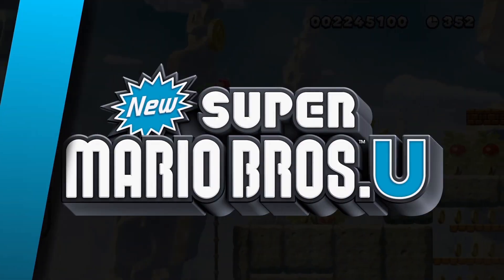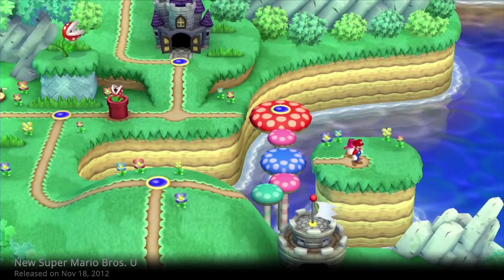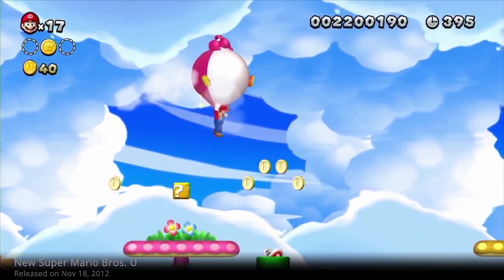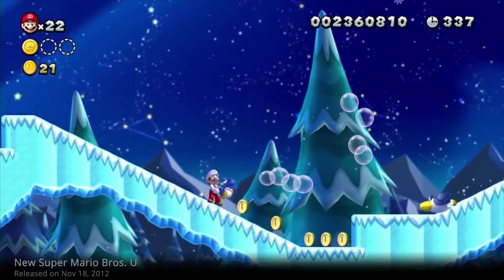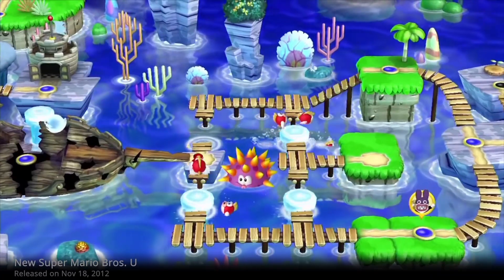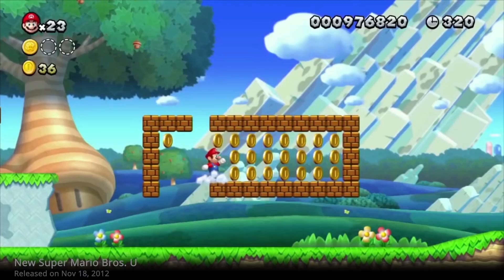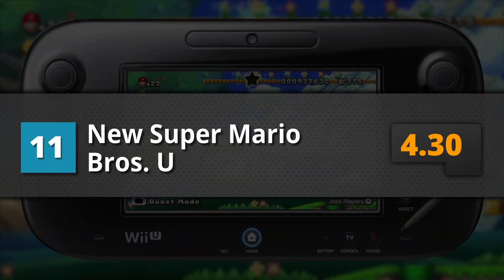11th place is New Super Mario Bros. U. Super Mario games have mostly been great, but to be honest, this fell short. Compared to modern platformers like Rayman Legends, New Super Mario Bros. U felt like it could've been more than just the basic HD version of Super Mario gameplay. Don't get me wrong — it's still a good game. With its recognizable gameplay, smooth textures, and tons of additional content, it gets a playscore of 8.45.